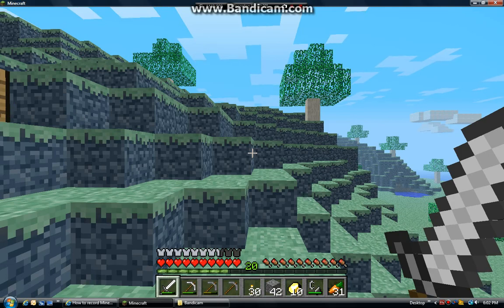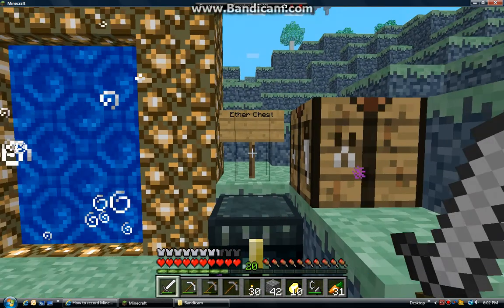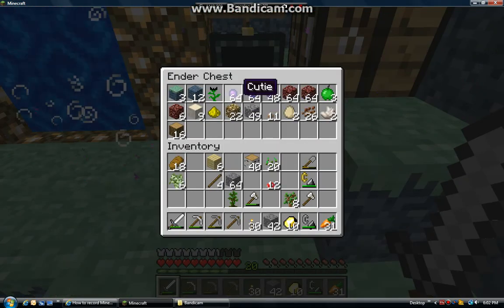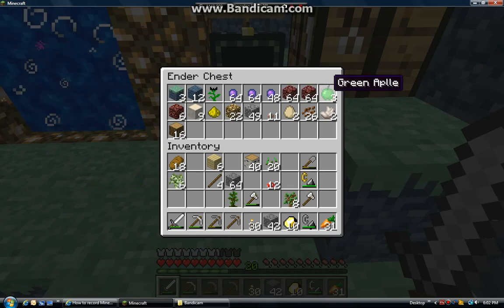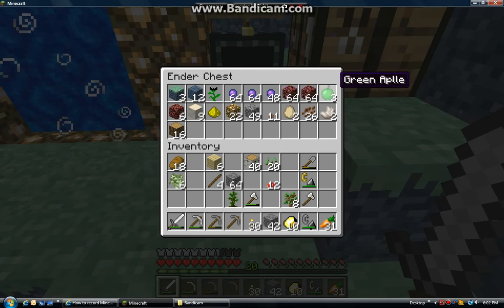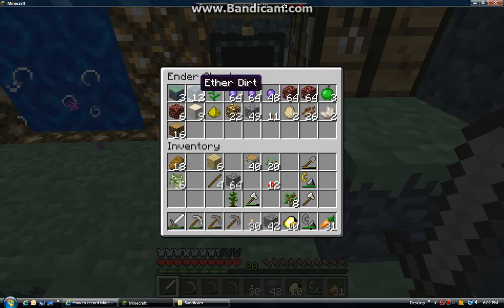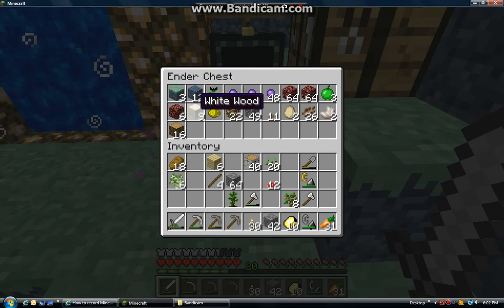Okay, I'm back guys. As you can see, I've got my own little Aether chest. It's got some glowstone, another netherrack, green apple, quartz, Olympian grass, Aether dirt, and even whitewood, which is pretty cool.